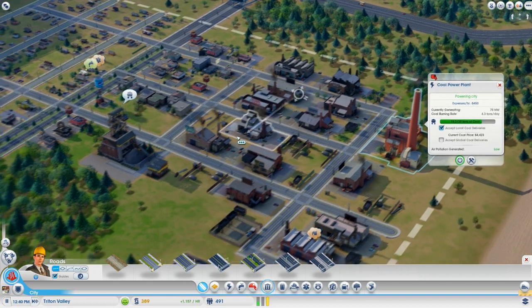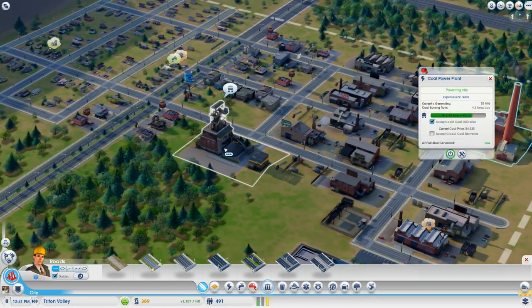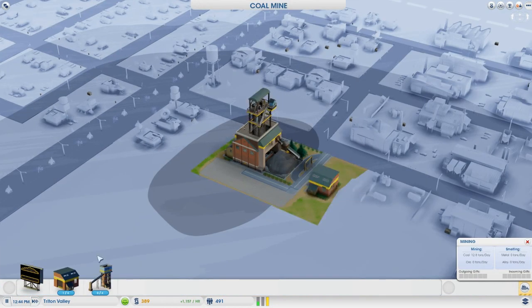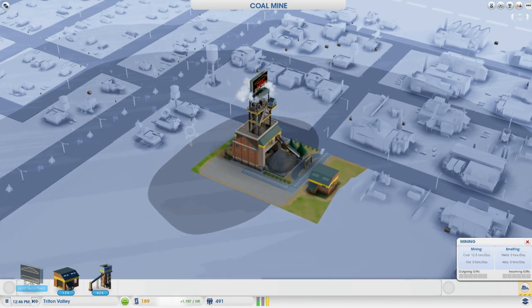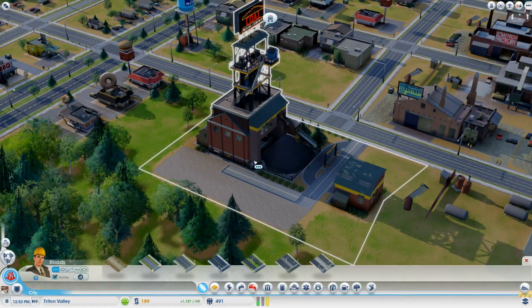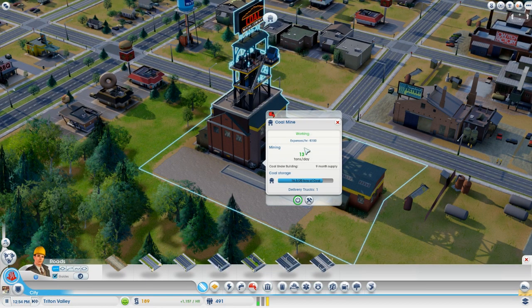Now what we will do in the short term is save up money so we can expand the coal mine. If you select the coal mine and go into edit, you can buy things like signs and other modules to expand its effectiveness. The coal shaft itself costs 14,000 but is practically free per hour to operate, and you can place up to four total in addition to the base coal mine. Right now the coal mine is pulling up 13 tons of coal a day, which isn't that much, but it will get us some profit.